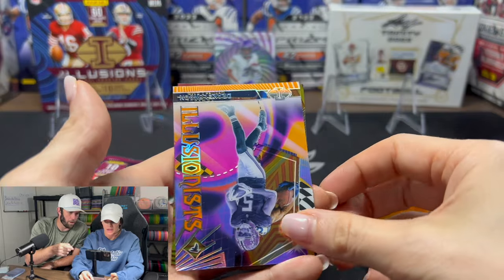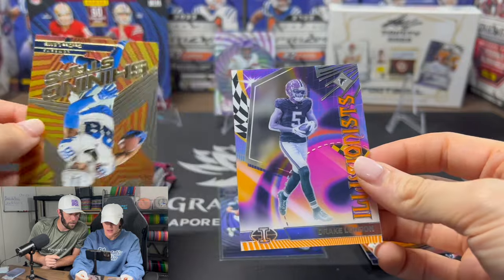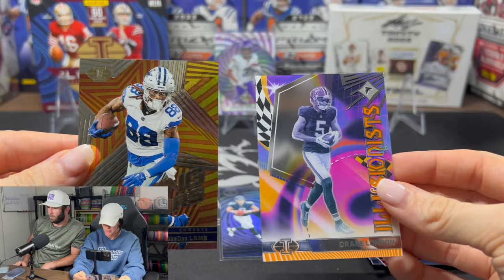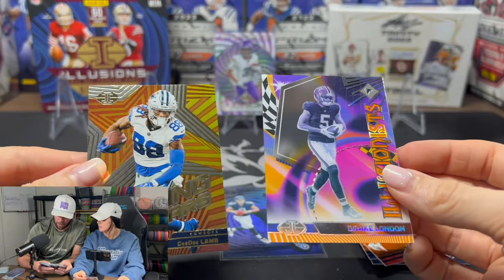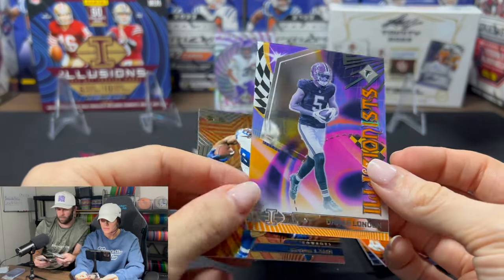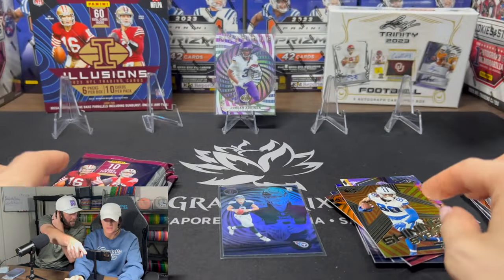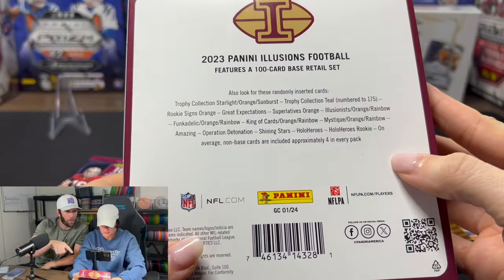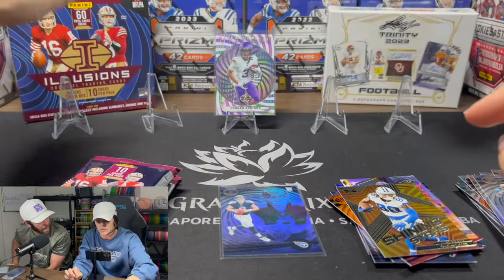Wait, that's a sick card though! What the heck is that? An Illusionist — yeah but that's a different color right? Drake London and CD. We pulled an Illusionist from the blasters, it looks the same — it literally can't be more. Check the box real quick. Pull the back — we didn't look at this. It's only a hundred card base retail set, so that's why you're pulling a lot of the same guys.